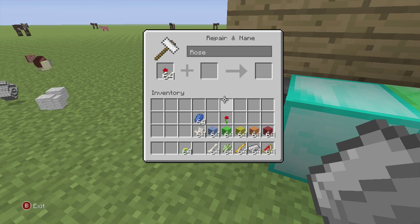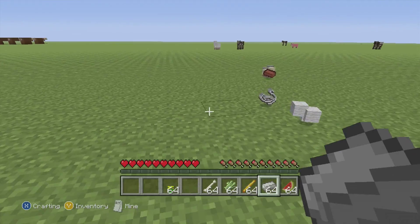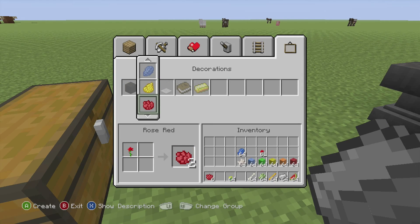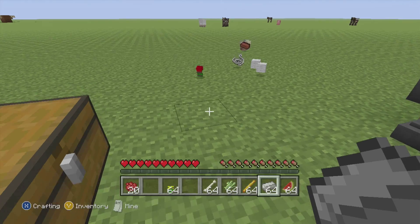Yellow flowers and red flowers are the same process — you can duplicate them. You can make yellow dye with yellow flowers and red dye with red flowers.